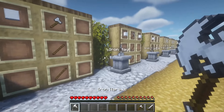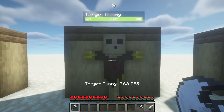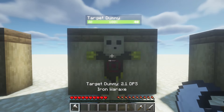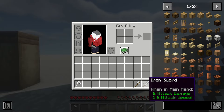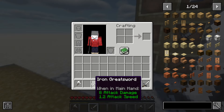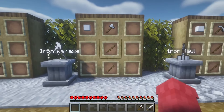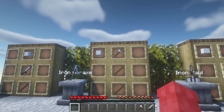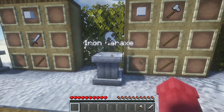Next up we have the iron war axe, which is also really big and looks really cool. It has a really cool sprite and it does 7.62 damage. Comparing it to the normal iron axe and sword, it sits somewhere in between — it's literally about the same, so you can just choose which one you want. This one is a little more expensive because you use two sticks, an iron axe, and a block of iron, but it's about the same overall.